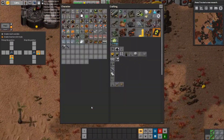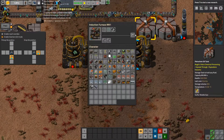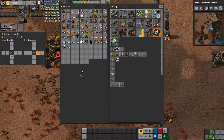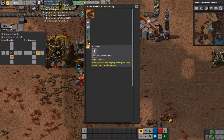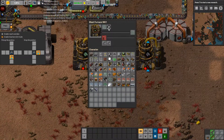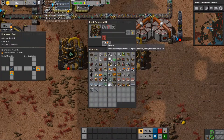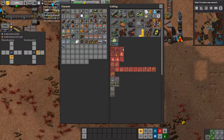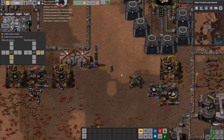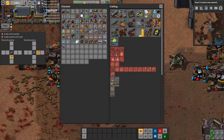These feed the induction furnace, which creates molten solder, and then from there they go into the casting machine to make solder for us. Each of these is going to need 1,000 fuel. For water, we have to resort to electrolysis, which is going to give us slag. Slag we can just feed into the ore sorting system — that's not a problem.